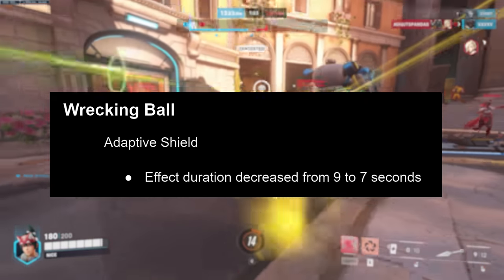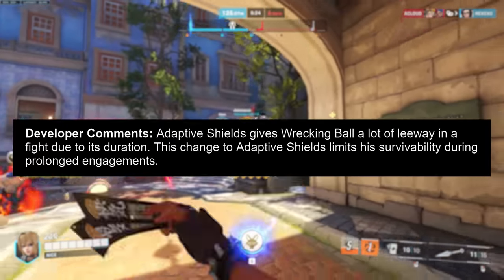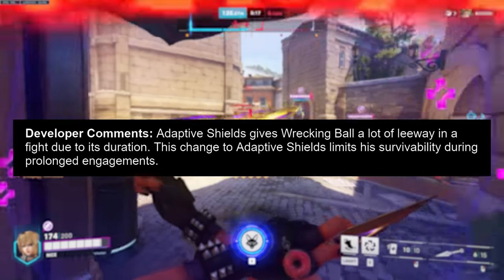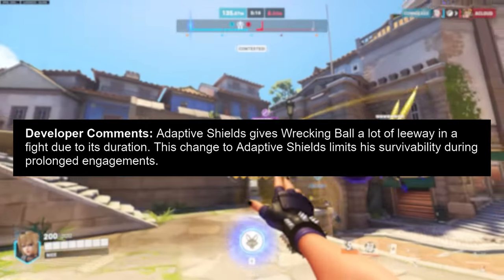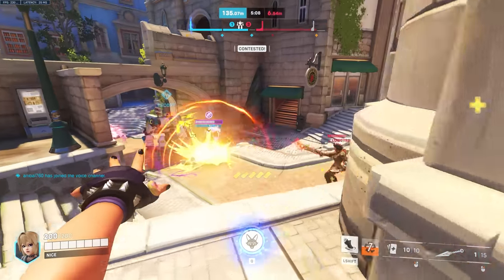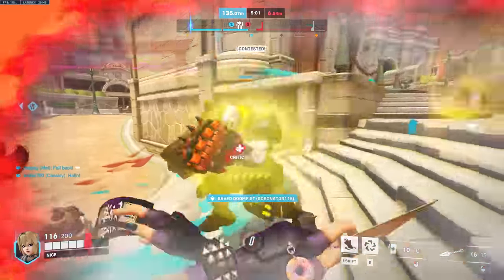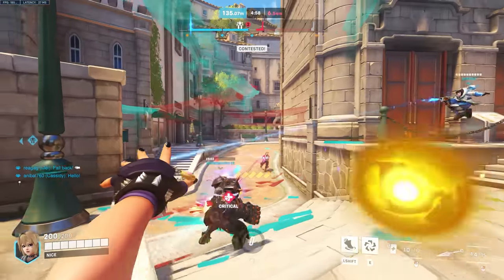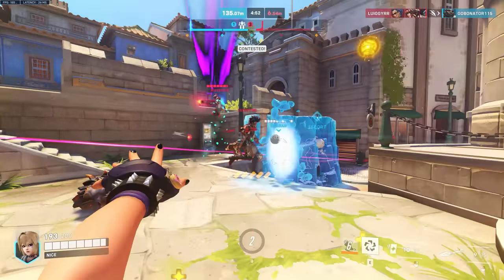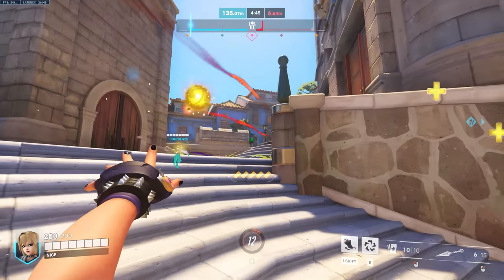Wrecking Ball gets an adaptive shield nerf. The effect duration has decreased from 9 seconds to only 7. The devs say adaptive shields gives Wrecking Ball a lot of leeway in a fight due to its duration, and this change limits his survivability during prolonged engagements. Also note Ana's sleep dart duration got decreased, so this nerf helps close that gap, meaning the shield uptime will be reduced to the same total amount when sleep dart is hit. Overall, Wrecking Ball's ability to farm shields and re-enter with extra shield health has a much smaller window, and ignoring him will be more effective once those shields wear off.